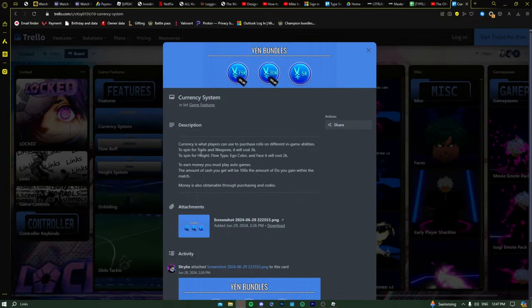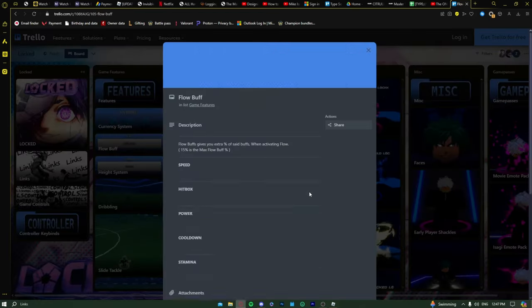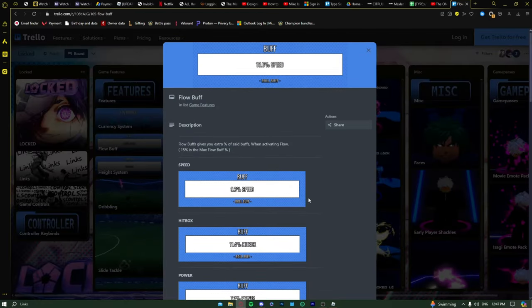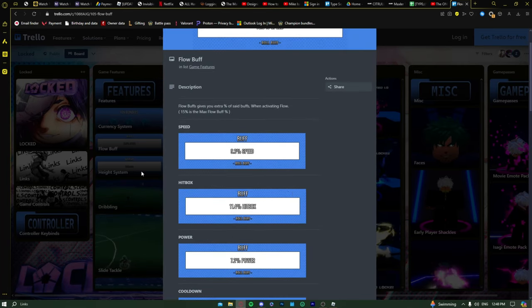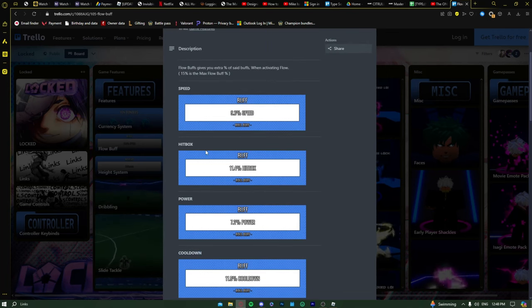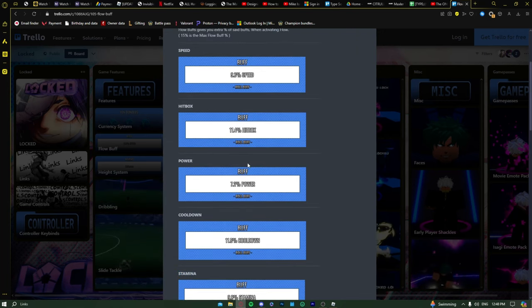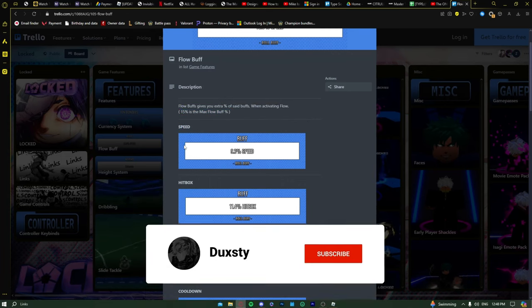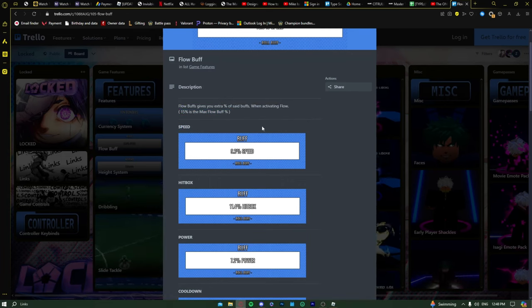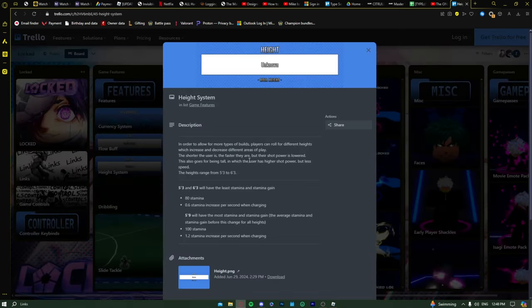Currency system: you get money by playing the game and you can spin with it, but there are a lot of codes so use those. Flow buff: once your flow bar hits 100 and you press G, you get a buff — options are speed, hitbox, power, cooldown, and stamina. Don't use stamina. Hitbox might work for defenders, but I'd say go with speed or power. Speed is the best in my opinion. The max flow buff is 15% — I have 12.5 speed, and the minimum is 5%.